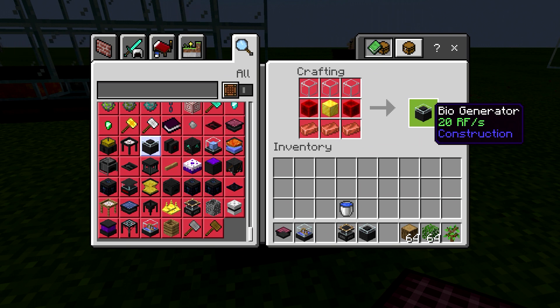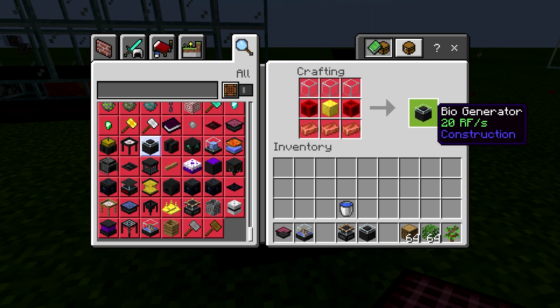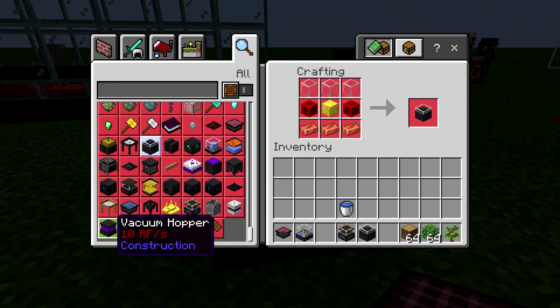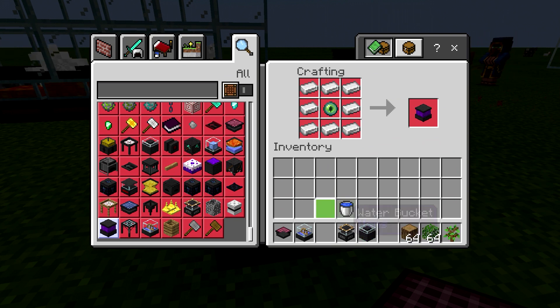I would say you're going to end up needing at least ten of them to get any sort of significant surplus — that would give you an extra hundred RF. Not only that, you also need the vacuum hopper, which takes another 10 RF per second. You're going to have to throw an extra generator in there to cover this. The chopper chops the trees, you need the vacuum hopper — which requires an eye of ender — to suck everything up and put it into a chest, and then out of the chest you have to drop it onto your chain of bio generators.